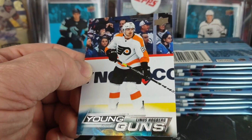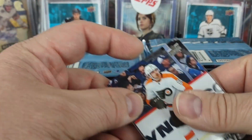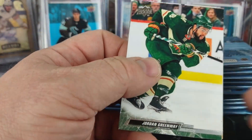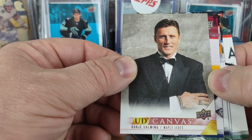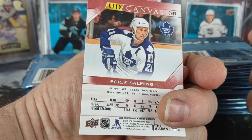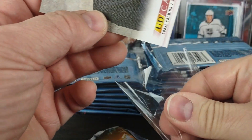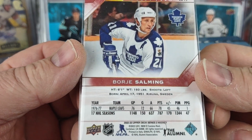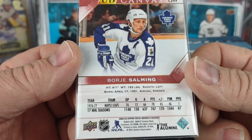Linus Hogberg — let's say Hogberg. We also got a Bjorg Salming Maple Leafs canvas, and that's a vet — looks like a retired player with 17 seasons.